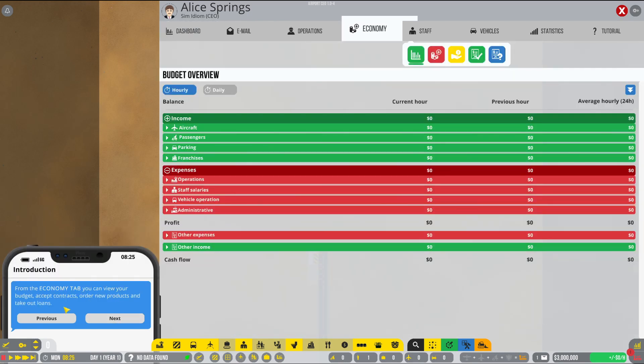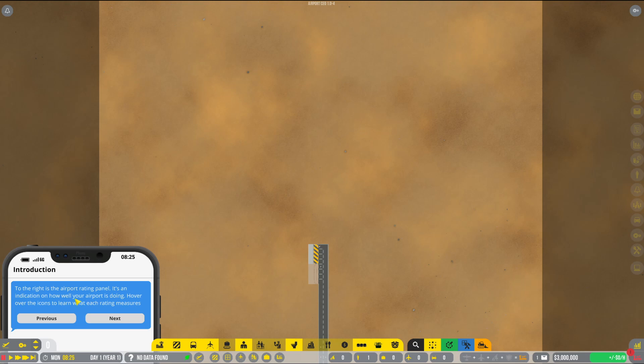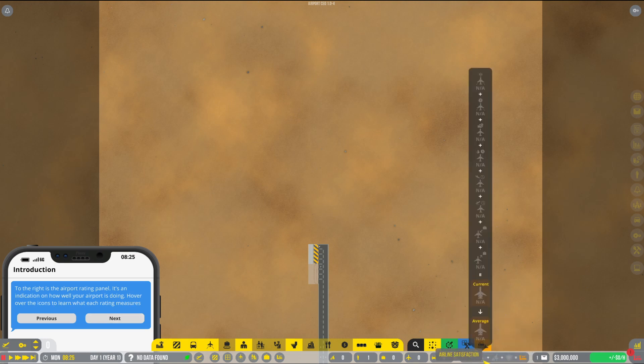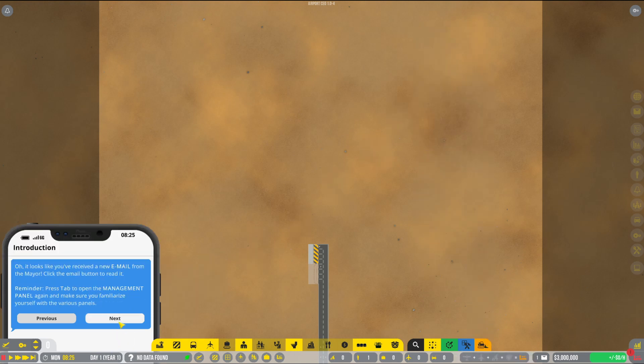This is the management panel - shortcut is Tab - it is the most important panel covering all aspects of being a CEO. From the economy tab you can view your budget, accept contract orders, new products and take out loans. The operations tab allows you to toggle airport services as well as open the airport and allow general aviation. From the construction panel you can deploy contractors. To the right is the airport rating panel - an indication of how well your airport's doing.